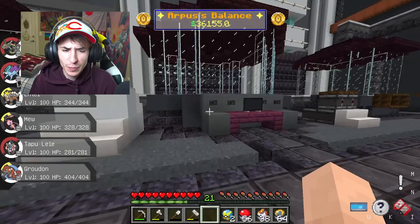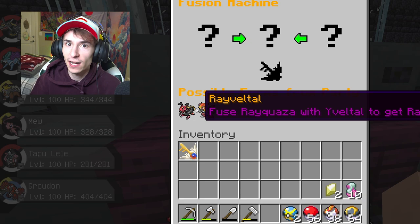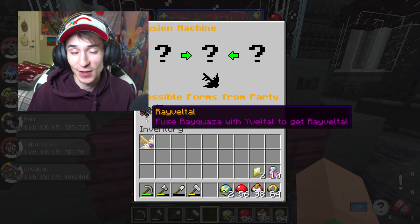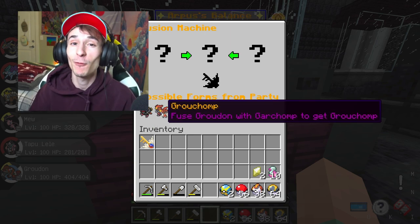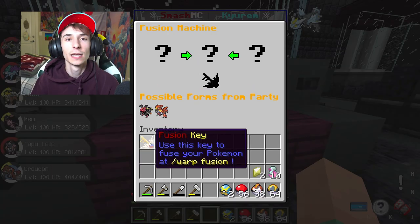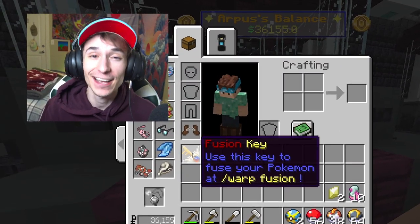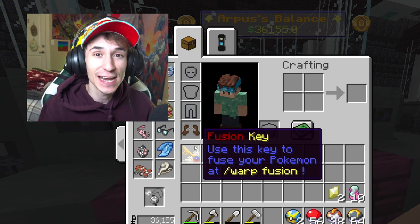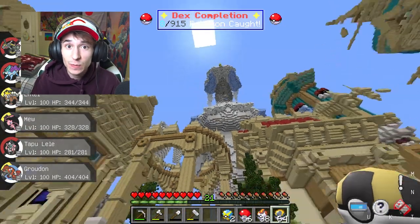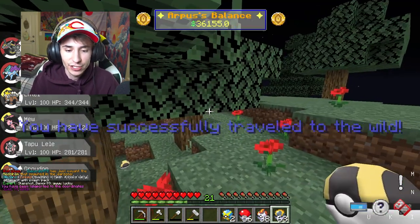If you're wondering how to fuse Pokémon, you come over here to the fusion machine and it tells you what possible fusions you can make with your party. We could fuse our Rayquaza with a Yveltal if we catch one. But today we're going for Grouchomp, so you obviously need the two Pokémon plus a fusion key. I secured one before the video, and we already have Groudon from my 100 days with Legendaries series on the Kirim server.